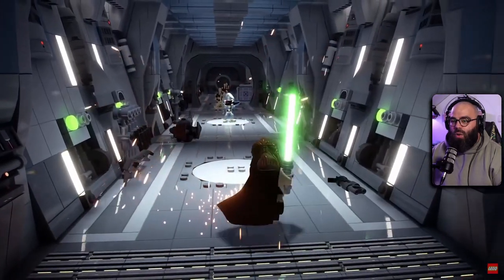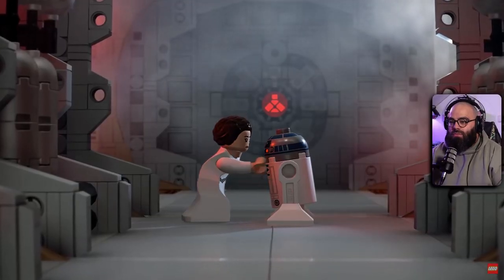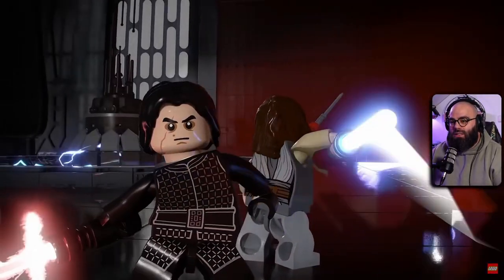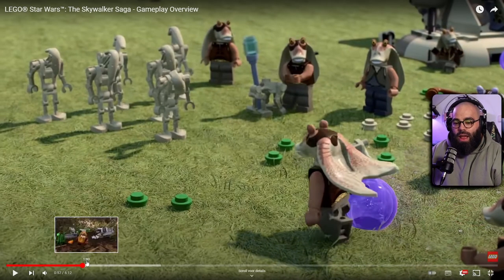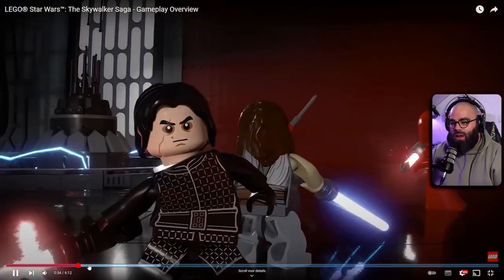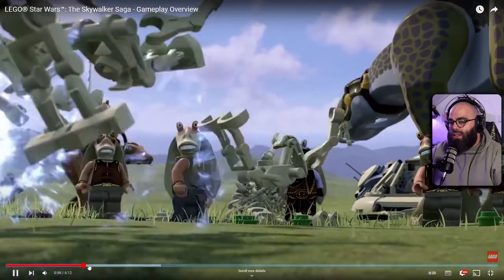You can start as Qui-Gon in Episode 1 escaping a failed negotiation, or start where it all began as Leia sends R2-D2 and C-3PO on their mission — the famous scene of them escaping to Tatooine. The flying ships look so real — freaking smooth.